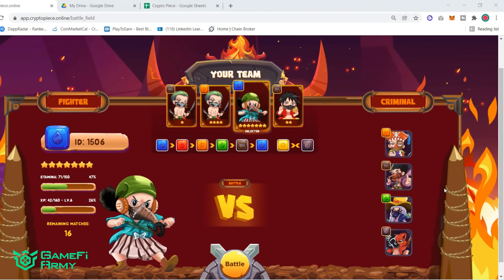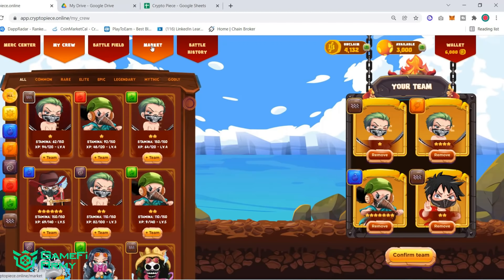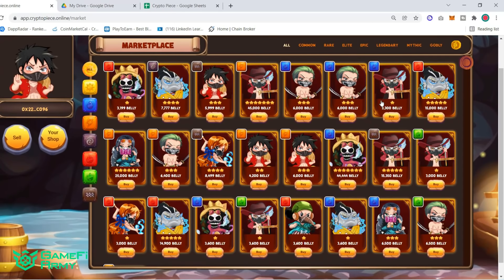When you are done playing, you can go to the market tab and sell your mercenaries in exchange for BNB or belly. BNB will apply more taxes, so I recommend using belly.